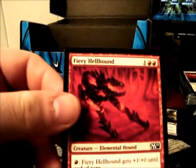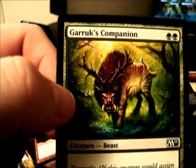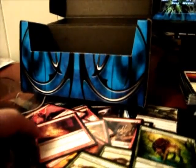Fiery Hellhound — another good common — Dark Favor, Maniac Vandal, a couple Lightning Bolts, a couple Elves, and Garruk's Companion. Let's get into these packs.